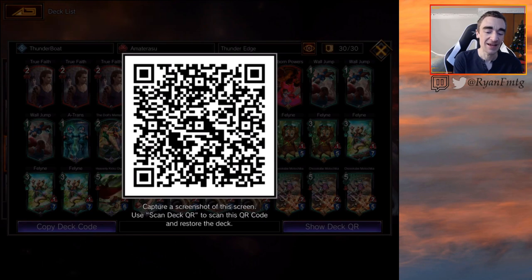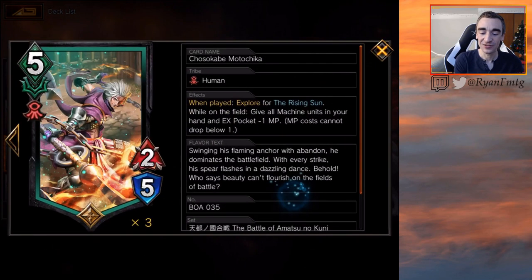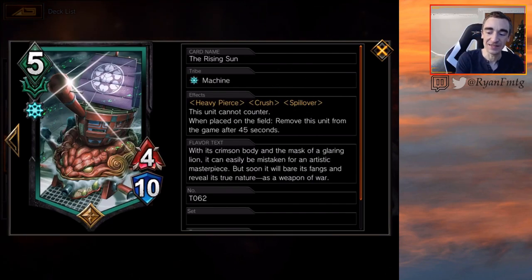What are we talking about today? None other than Thunderboat. What is Thunderboat, you might ask? It's using Amaterasu Thunder Edge to give plus one attack and agility to a friendly unit, and trying to explore for the Rising Sun — the big bad boat itself.